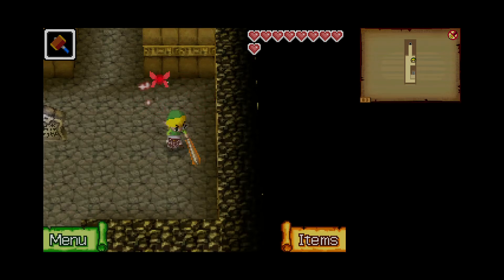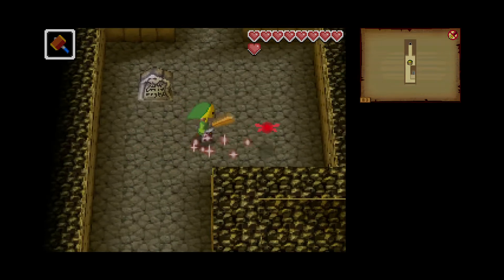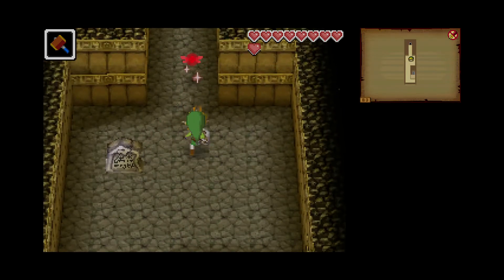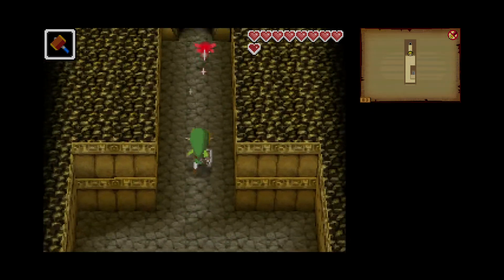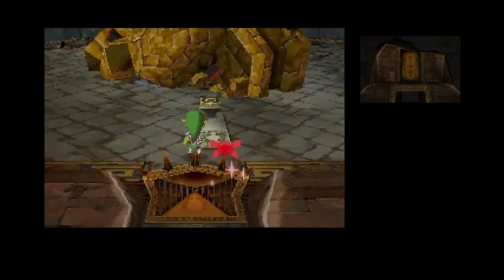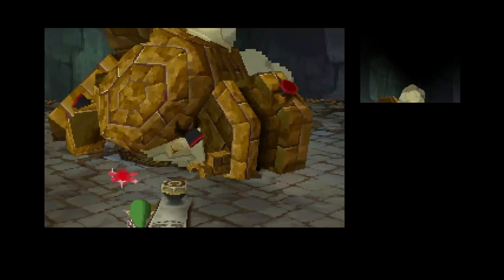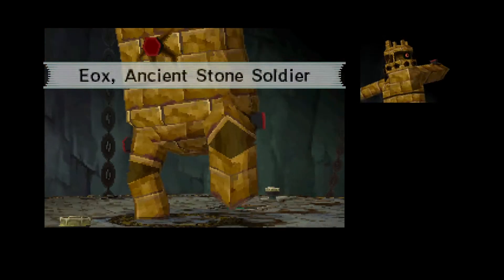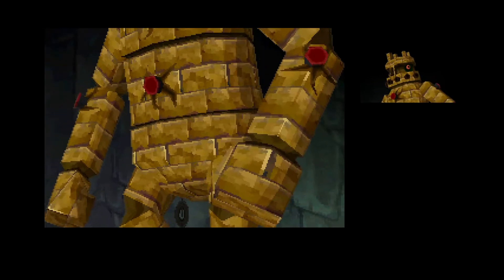What's up guys, it's Nick here and welcome back to another episode of Legend of Zelda: Phantom Hourglass. In the last episode we got the hammer, and we're gonna go face the boss now since we got the boss key and all that stuff. All that's left is for us to fight this boss, which looks like a giant golem — Eox, Ancient Stone Soldier.